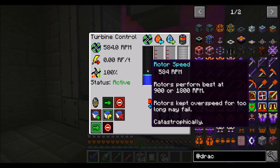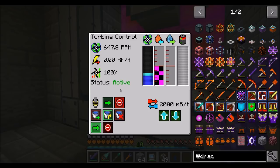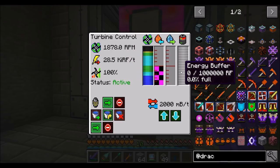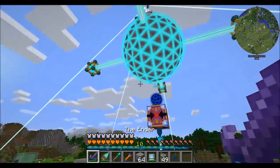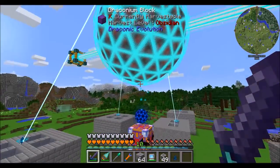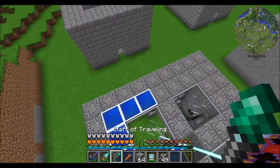You're going to want to be around 1,800 RPM, because the faster the RPM, the more rotational speed we get and the more energy it produces. I'm going to wait until we get to about 1,800 RPM and then engage our coils. We're right around the 1,800 RPM mark — engaging coils now. And we're now producing 28,500 RF a tick! Power's going up. Producing a ton of power, right around the 28,000 mark. That is awesome to see.